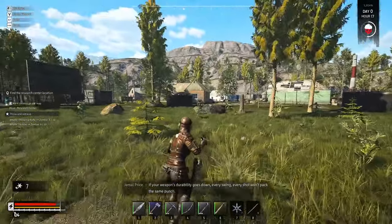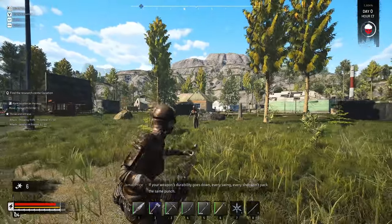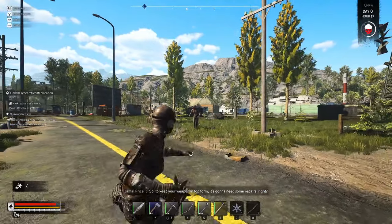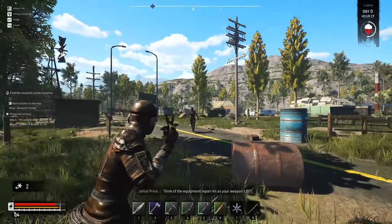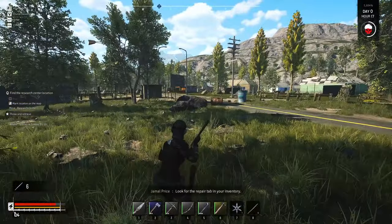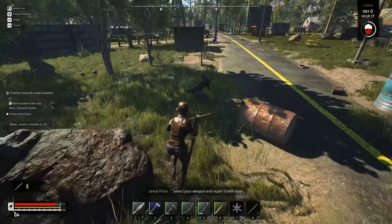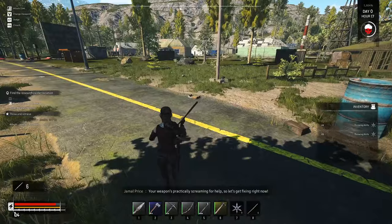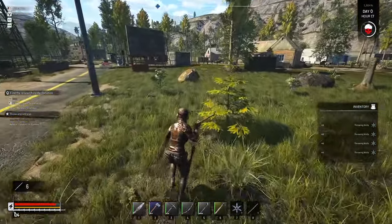Your weapon's durability goes down every swing - every shot won't pack the same punch. So to keep your weapon in top form it's gonna need some repairs. Think of the equipment repair kit as your weapon's best friend - with it you can make that worn-out weapon feel brand new. Look for the repair tab in your inventory, select your weapon and repair it with ease. Your weapon's practically screaming for help so let's get fixing!